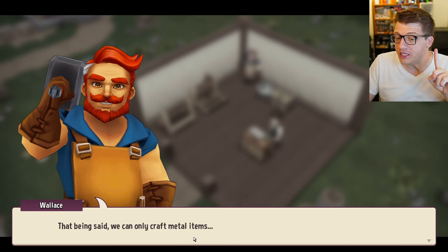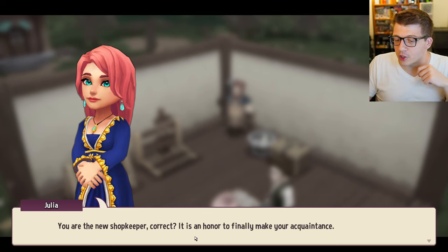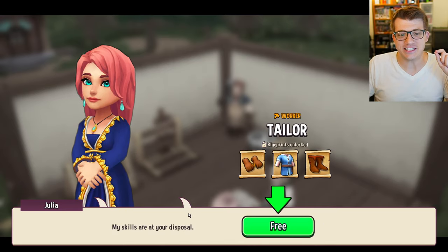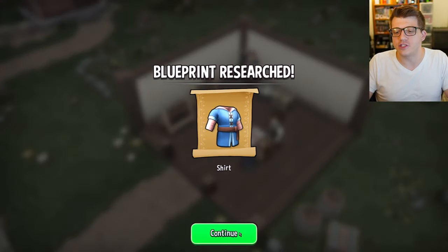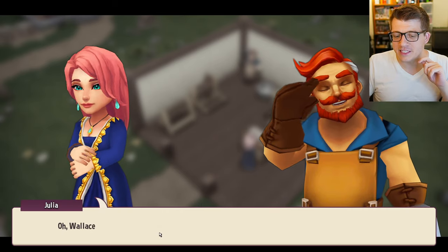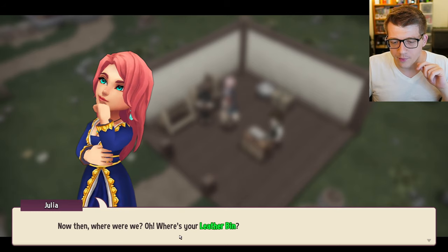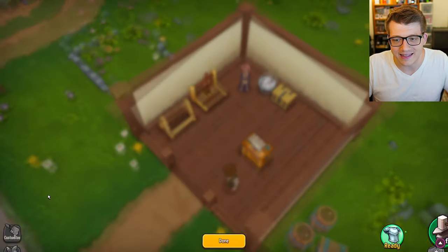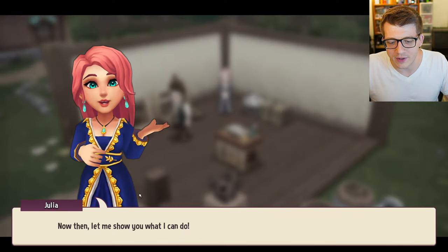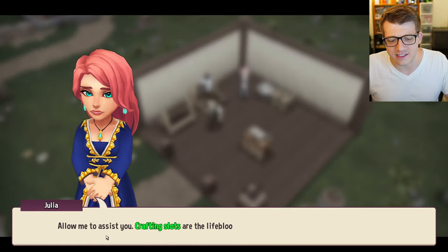Julia the leatherworker joins the shop - nice hair, Julia! She brings leather gloves, shirts, and boots to our crafting options. Wallace heads back to the forge. We drop a leather bin in the corner and Julia's ready to get to work. Now we've got two crafters on the team.